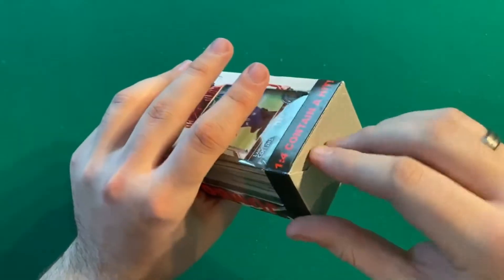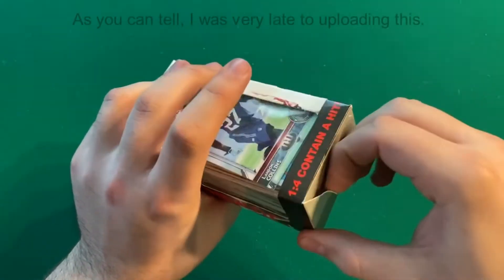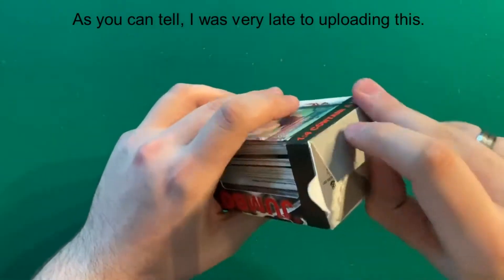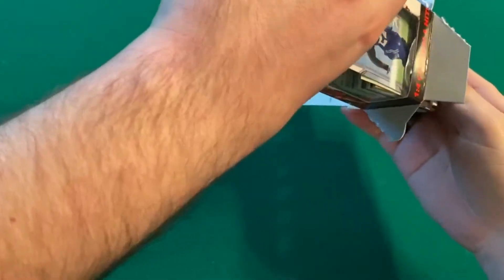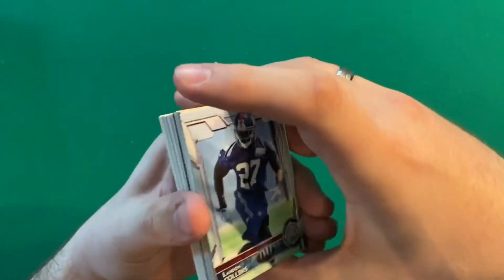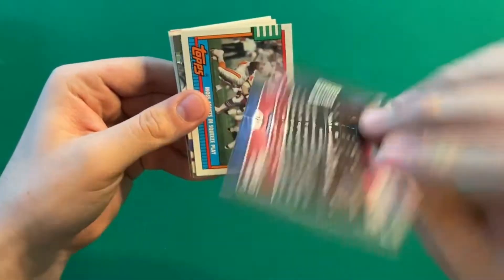I just got done watching the first and second round of the draft, and so far it was pretty exciting with the new format - some surprising picks but some that were pretty obvious as well. Alright, here's our stack. We'll start with the first stack here - first card on top is a Landon Collins rookie card from Topps.